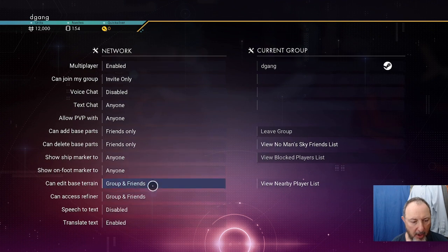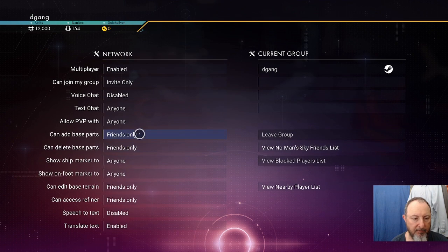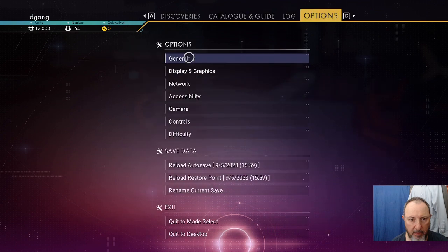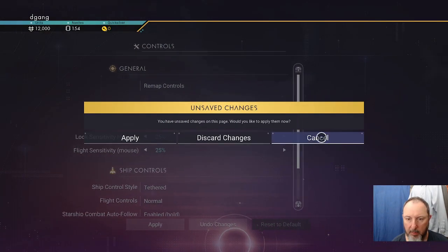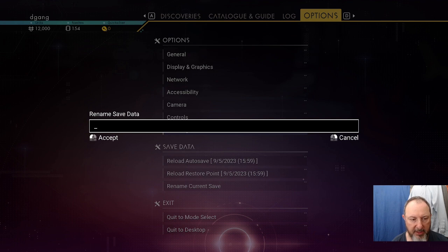I'll let anyone see my ship marker for now. Edit base terrain — only my friends. Under General there are audio settings. Let's rename the current save — we'll name it Theophilus Post Voyagers, because I did the Voyagers expedition which came after the Echoes update.